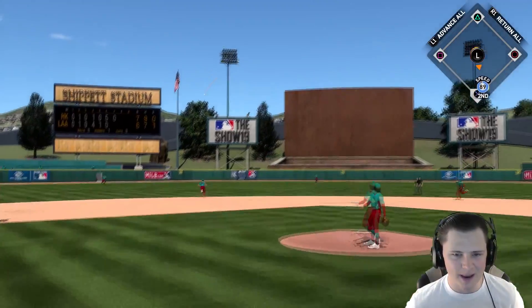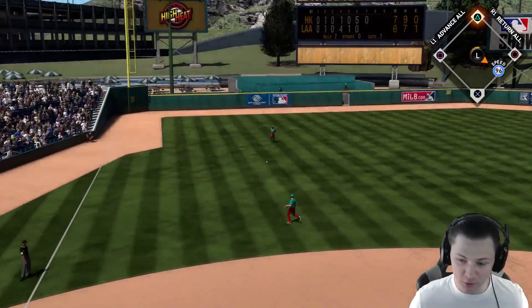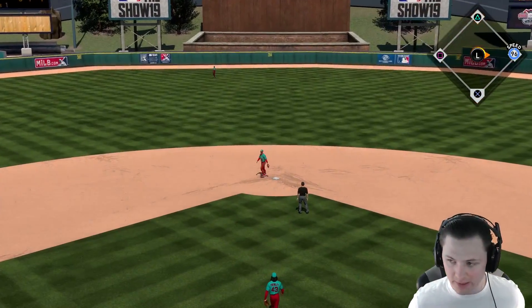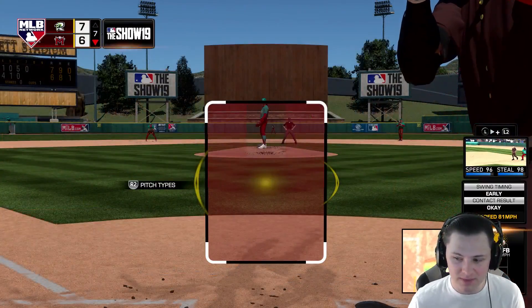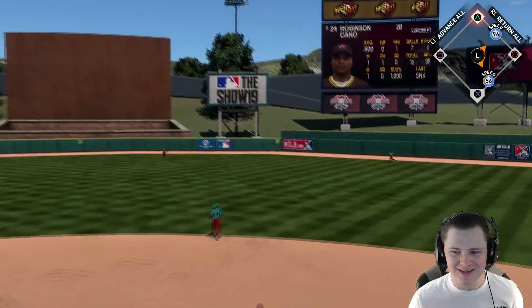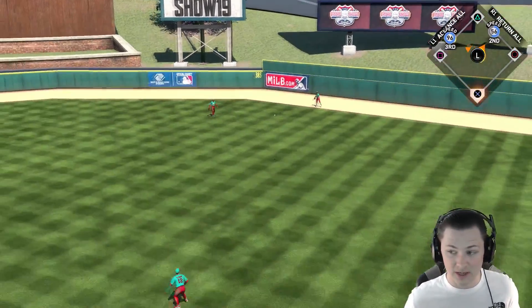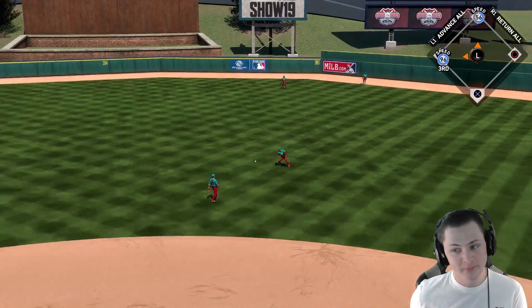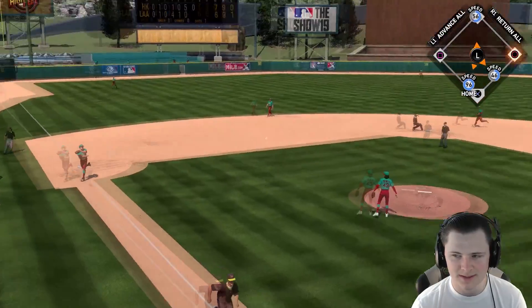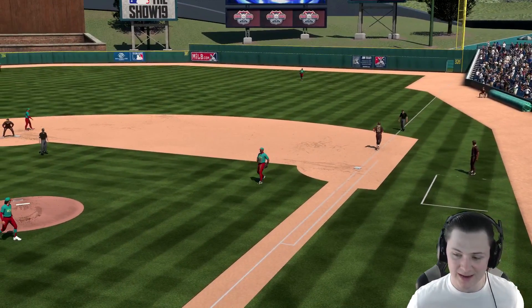Tony Gwynn into the gap - don't be another line out. Honus Wagner is going to... the good squared-up balls are looking like they're not going to move. Get on your front foot, hit it through the hole - we got a man on first, one down. Robbie Cano - Mr. Cano, don't you know - puts it into the gap! He did put it into the gap and it worked out - I thought it was another line out. We get a double, it's a good day.